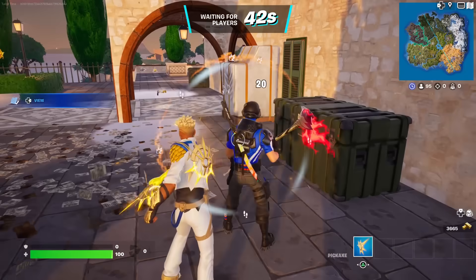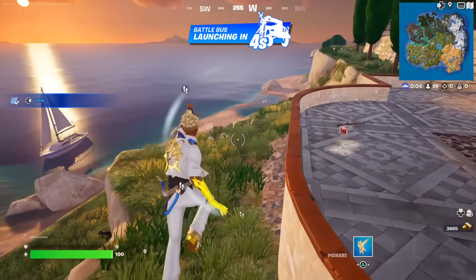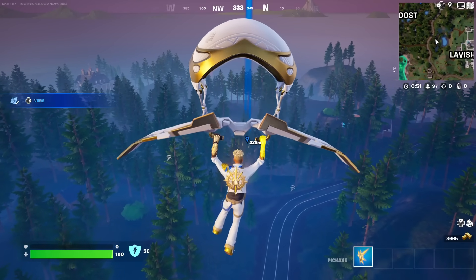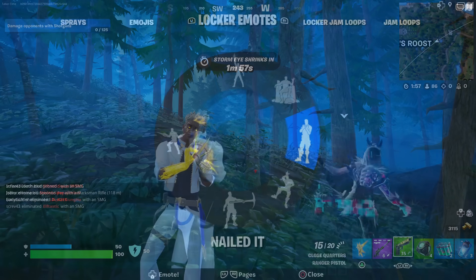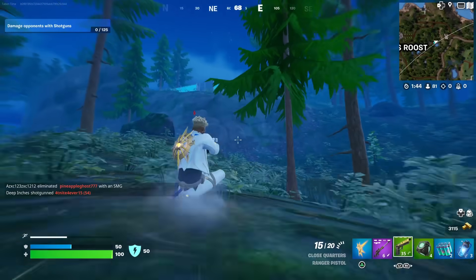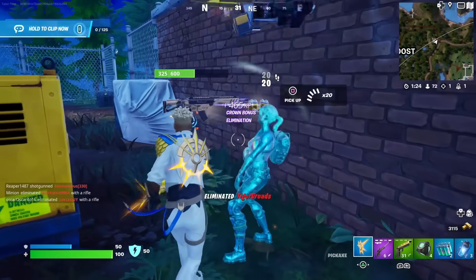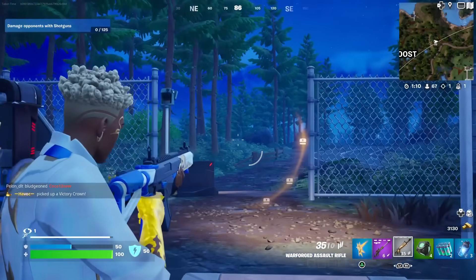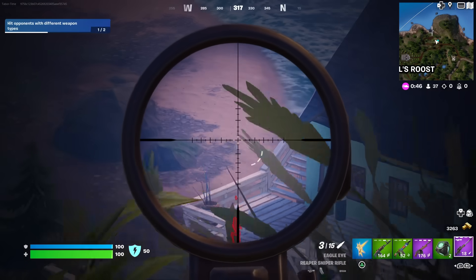Let's try him in a real match to see if there's any secret reactivity. Here's the pickaxe versus a real player — you can see the nice splash effect. Can't wait to see this skin in the dark in a real match since the lighting is sometimes different from my testing map. Here we are in the full nighttime effect. After getting an elimination I want to test that emote to see if his eyes flash — there's a bot right up there.